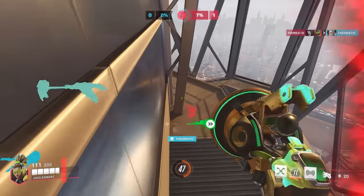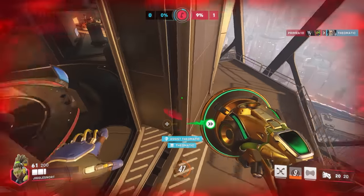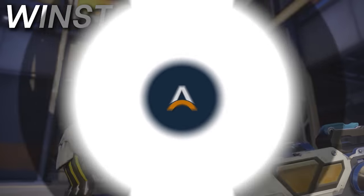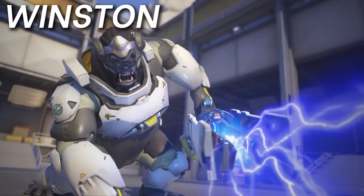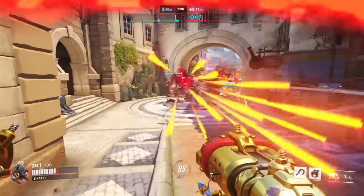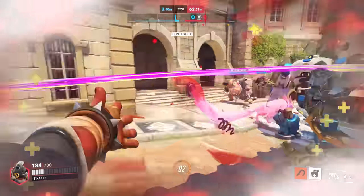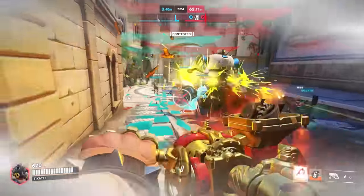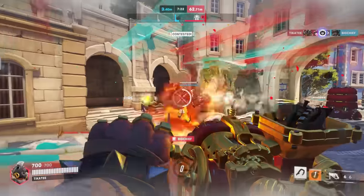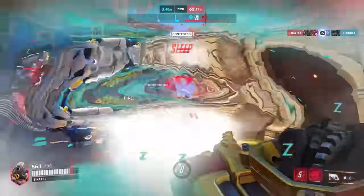Sound Barrier also happens to be a perfect counter to Flux, not even allowing the secondary effect of lifting people up to one-shot them in the air to work. For Winston, even though he's already not played very much, one of the reasons is that it's pretty easy to counter him. D.Va and Queen are solid options for tanks, but if you have total tunnel vision on him, Roadhog is the way to go — just the ultimate troll against Winston, with an ultimate that completely counters his own, and that straight up melts him in the neutral.